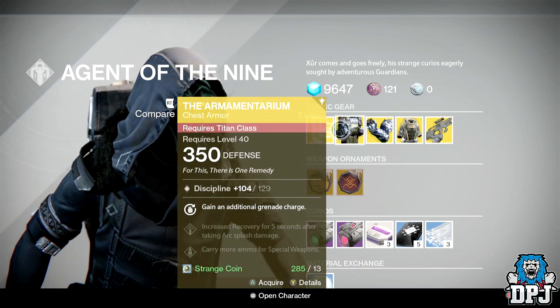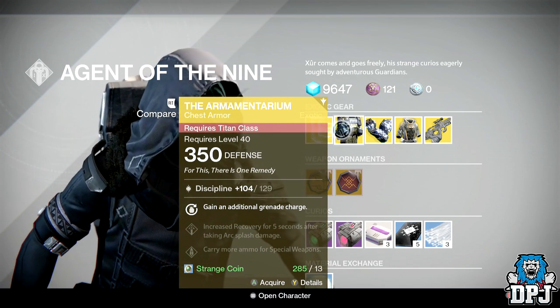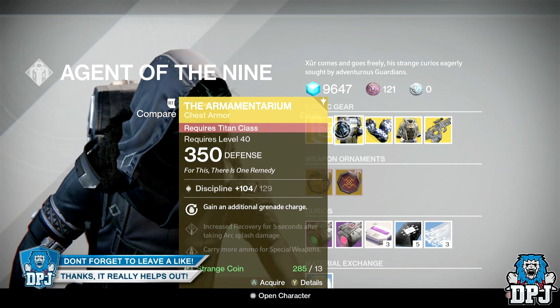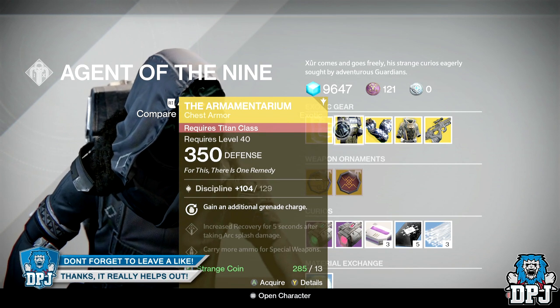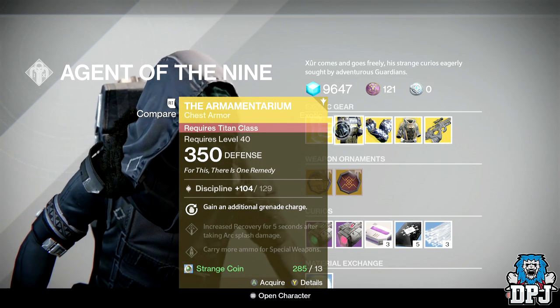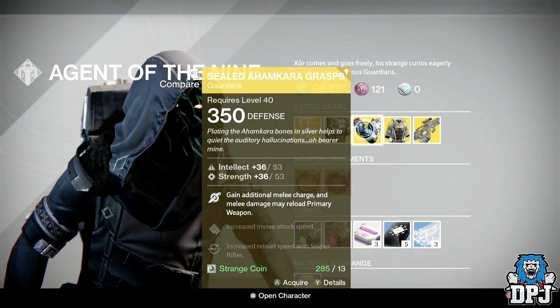For the Titan, we have the Armamentarium chest armor dropping at 350 defense, offering 129 discipline. With this you gain an additional grenade charge. This will cost you 13 Strange Coins.